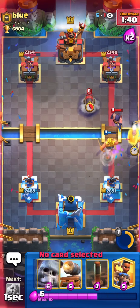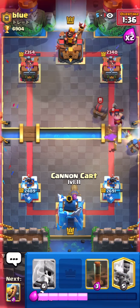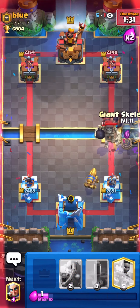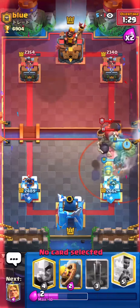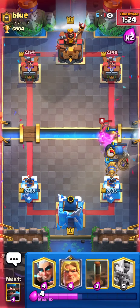He's gonna use the ability there. I'm gonna leave my cannon cart — I'm gonna Hunter for the defense here. He comes with the giant skeleton and I put mine too. It's gonna kill. This is a really good tornado here but I already have a Barbro just to clean everything up.